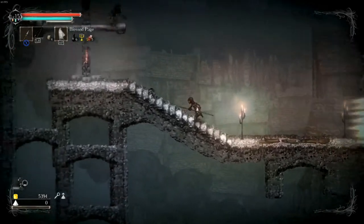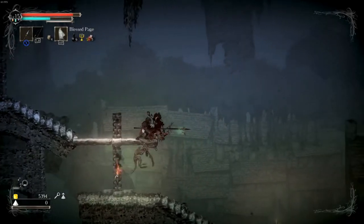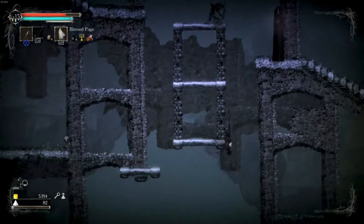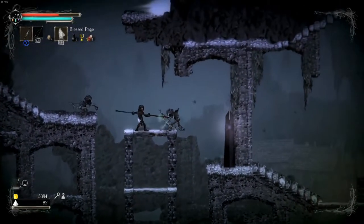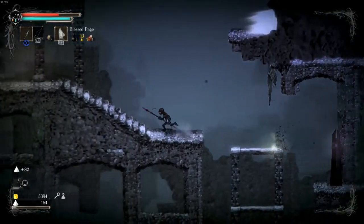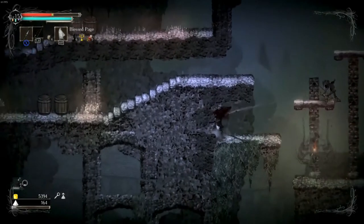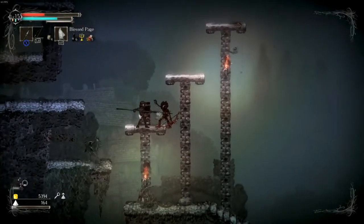Salt and Sanctuary is a souls-like 2D platformer, so the combat system is very similar to Dark Souls. You have your classic stamina bar — you do your two or three hits and back away, you have your dodge, you have your block with the shield. Very similar to the playstyles of Dark Souls.